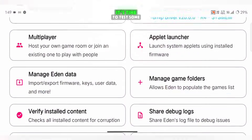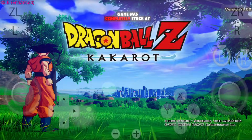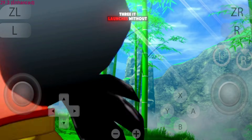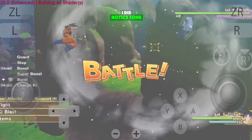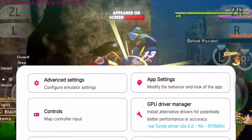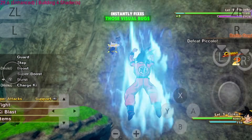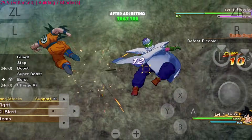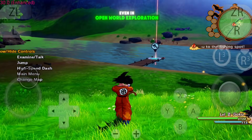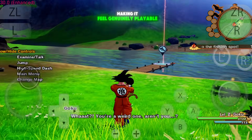With all settings complete, it's time to test some actual games. I started with Dragon Ball Z: Kakarot. In RC2, this game was completely stuck at zero FPS and couldn't get past the loading sequence, but now in RC3 it launches without any issues at all. I did notice some background glitches during combat scenes, especially when multiple effects appeared on screen. However, switching the accuracy level from Normal to High inside Eden's graphics settings instantly fixes those visual bugs. After adjusting that, gameplay became surprisingly smooth, staying close to 30 FPS most of the time. Even in open world exploration, performance was stable with no sudden drops, making it feel genuinely playable and enjoyable.